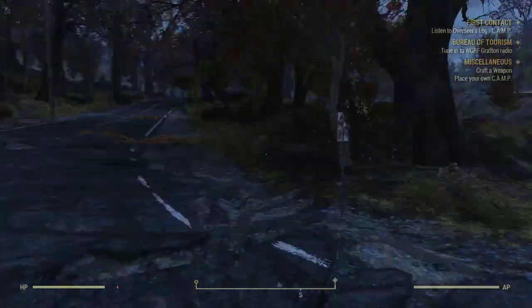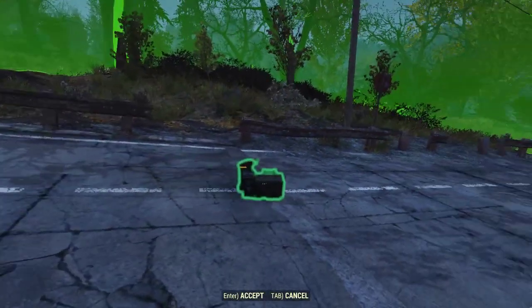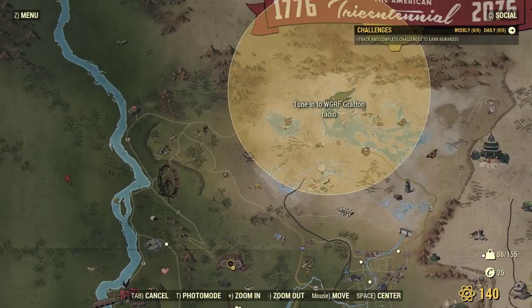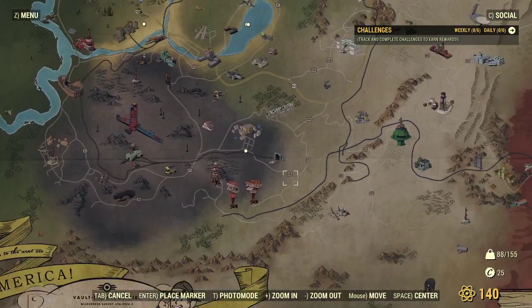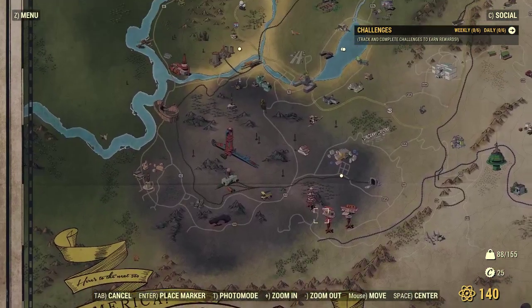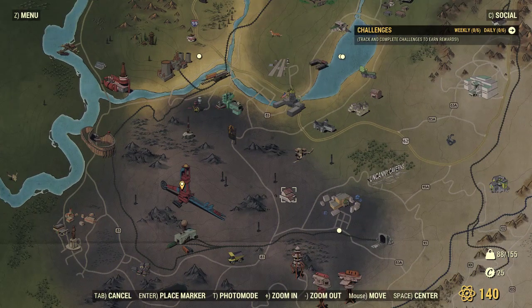I wonder if I can set up camp around here. Get to the giant teapot — best location in game in my humble English opinion. Where is it on the map? Is it north, is it south? Where's the teacup? I'm a little teapot, short and stout — this is my handle, this is my spout. Wait, which direction is it? Oh, lower left.